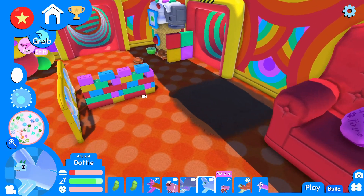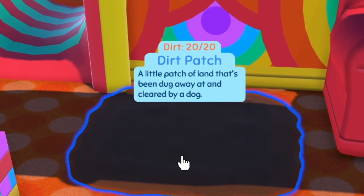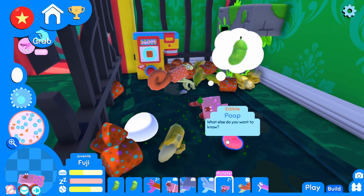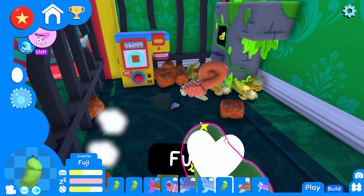I just realized you're trying to make a den in here too. And the dirt patch has 20 out of 20. Why has nobody made it into a den yet? Come on. Fuji, let me go ahead and clean this up. No, you guys don't eat poop. Here, go ahead and pupate. Hopefully you get some long legs out of this.